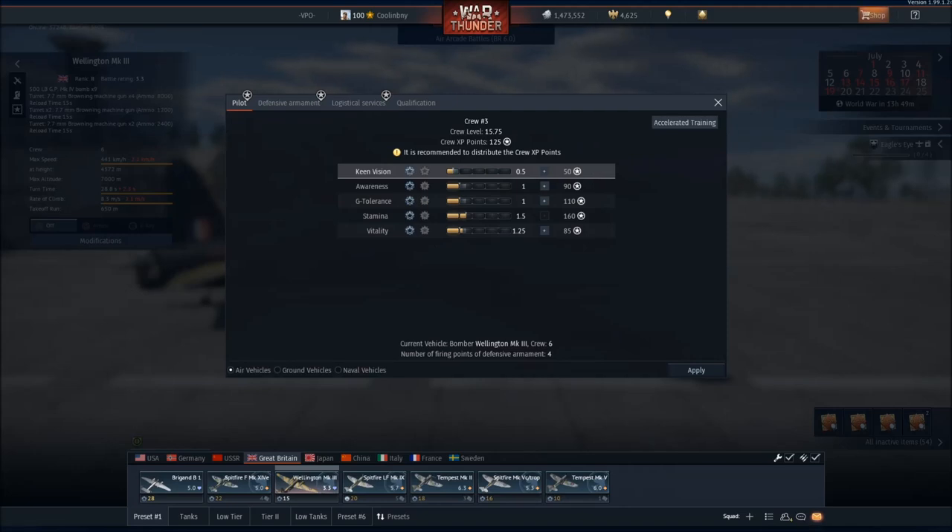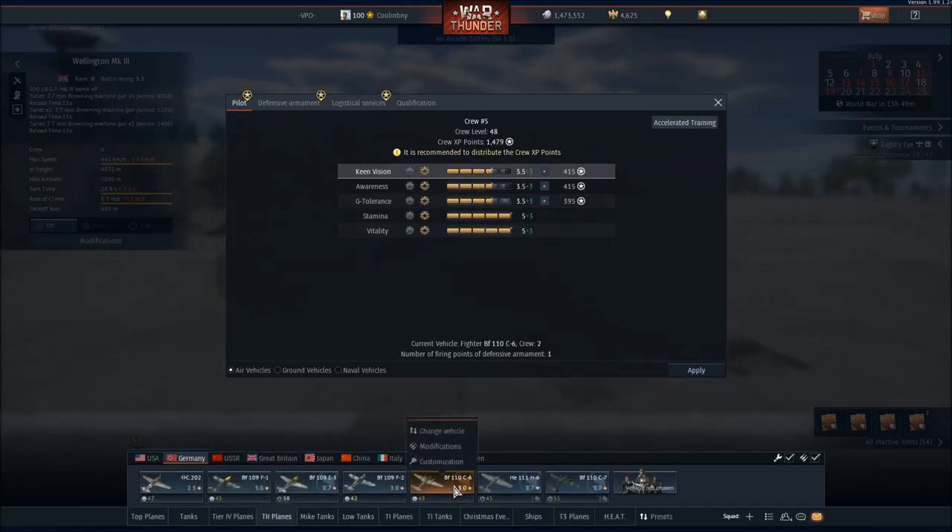For number two: learn the intangible things — like ammo types, vehicle weak spots, and crew skills. These are all tremendously important and will oftentimes be the deciding factor in a match. When looking at ammo options, you'll want to pick anti-air belts for aircraft and anti-armor for ground. Bear in mind this is not always true, as you'll always have to look deeper — some anti-air belts have higher pen than anti-ground belts.